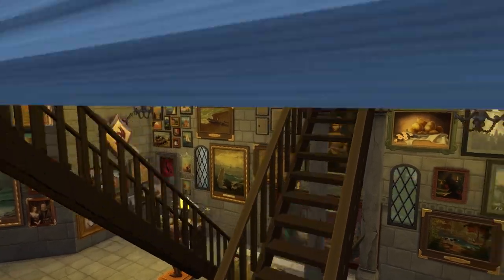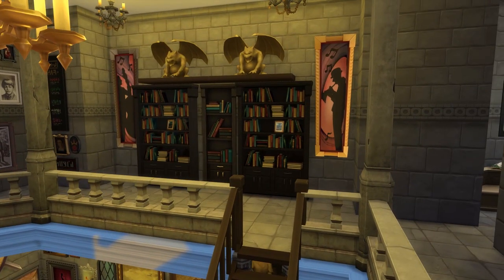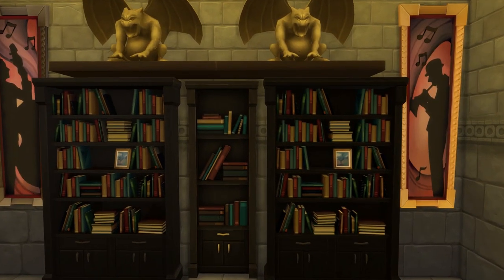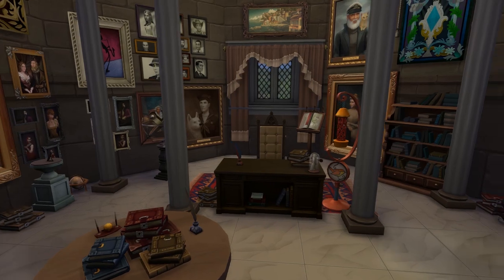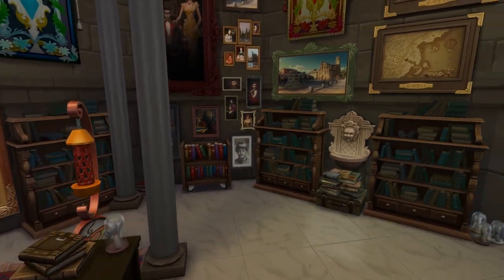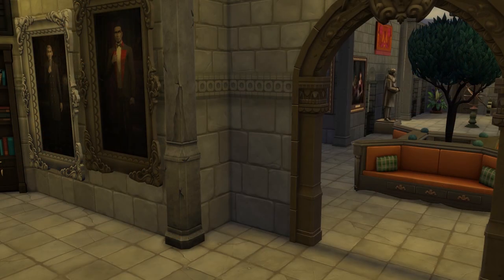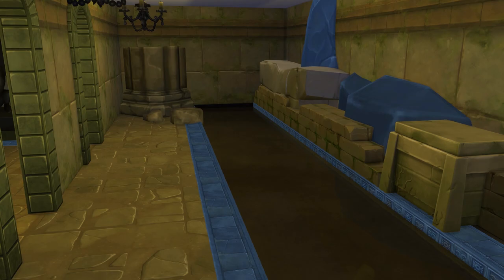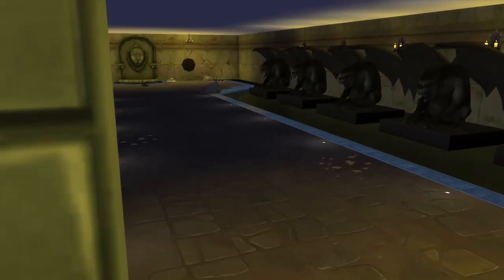A little bit more upstairs, there we go. Then we are going through these little gargoyle fellas into Dumbledore's office. We are back at the entrance hall now. We are going down to the basement again, passing by these skeletons — I forgot I put them there. And we are going to enter the Chamber of Secrets.